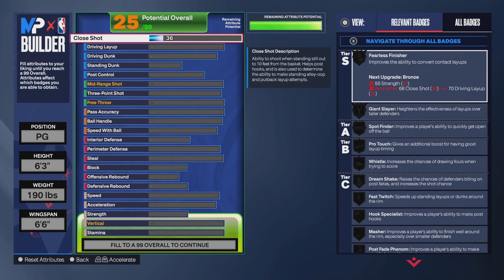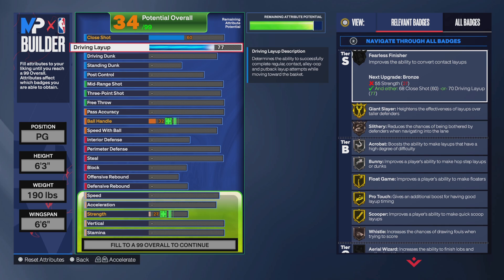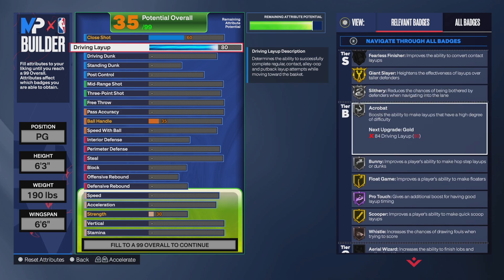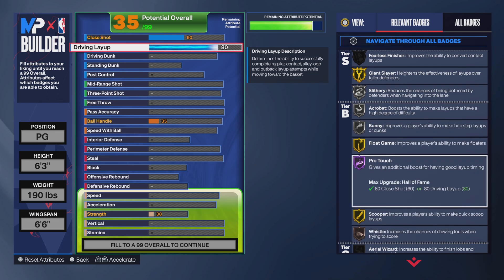For the attributes, you want to go with a 60 close shot, which gives you bronze giant slayer and then silver pro touch. And then for the layup, you want to put that to an 80 to be able to get those layups when needed. That gives you giant slayer gold, slithery, acrobat, and bunny on silver with gold float game to get a half frame pro touch and gold scooper, which is very good for a build like this.